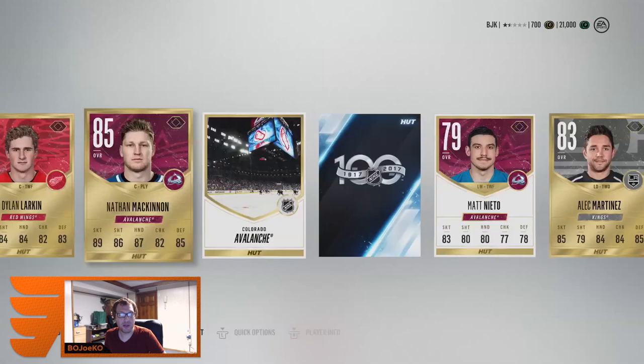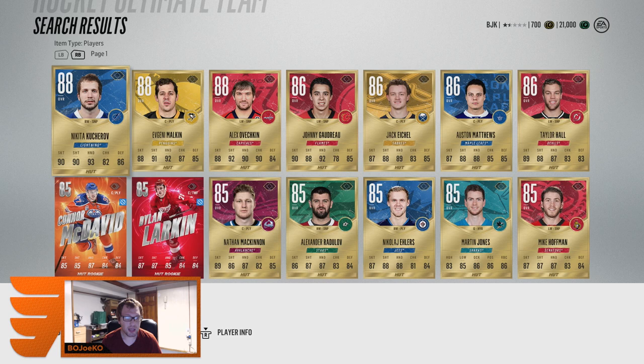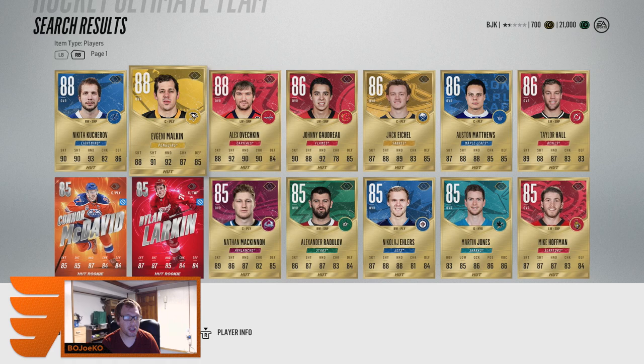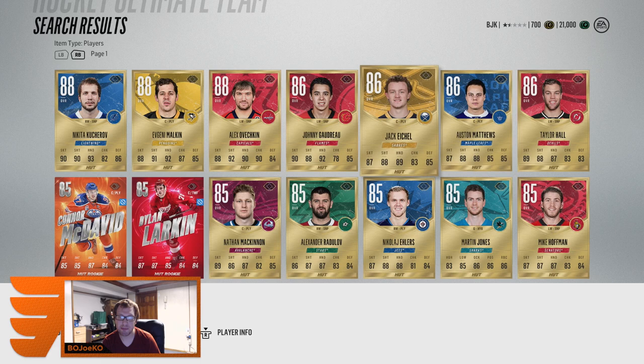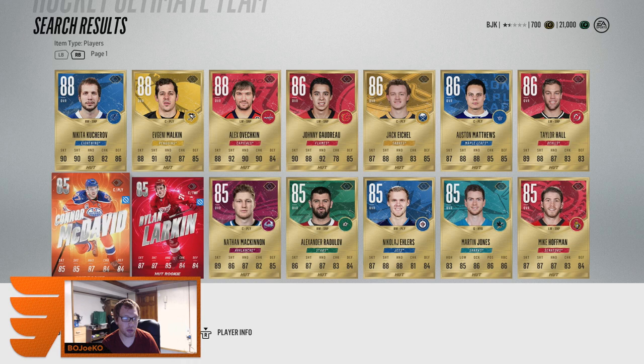Ovechkin, Malkin — just look at what my team is pretty much gonna look like to start. The Russian trio works: Malkin in the center, Kucherov on the right, Ovi on the left — that is a dominating first line for sure. Second line's gonna be pretty nice — maybe Matthews, Goudreau, and Hall. I could even put Matthews on the wing if I choose.